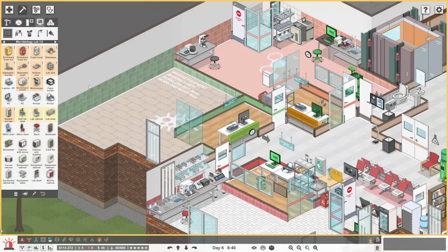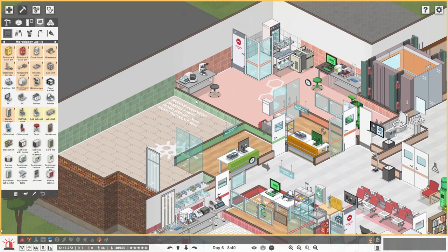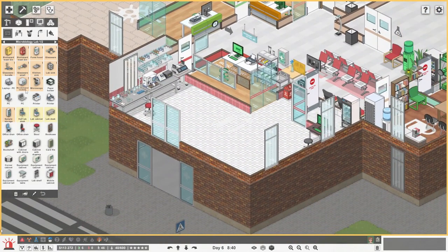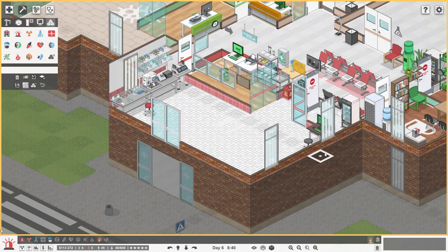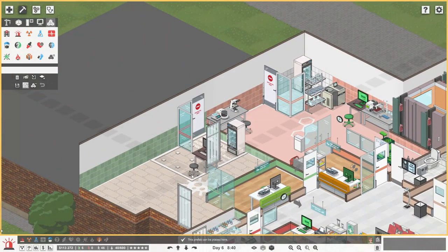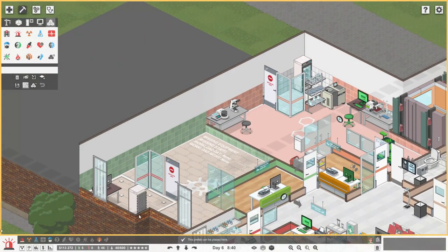What do we need in the lab? So we're going really basic at the start of the game because of money, and as we get further and further along the game, we can actually start making all these places look a little bit nicer, get more objects in most of the rooms.